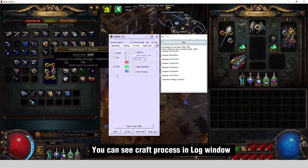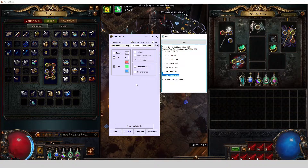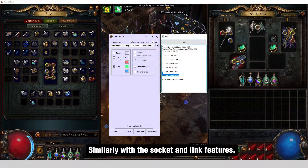You can see the craft process in the log window. Similarly with the socket and link features.